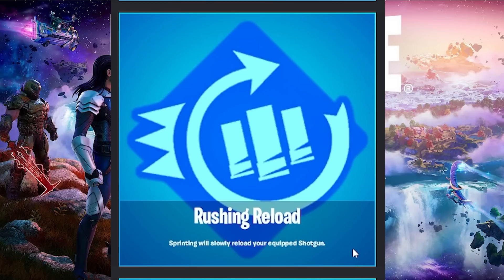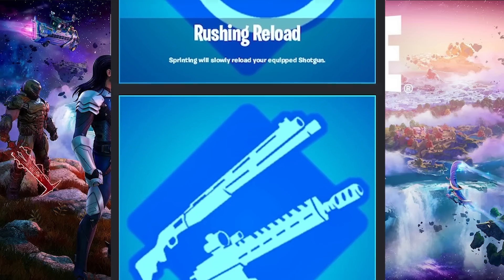Our next augment is Rushing Reload. Sprinting will reload your equipped shotgun. This is probably the best augment, and I'm not even lying here — just because of how powerful this is. If you're in a fight, you literally just need to sprint for half a second and it will instantly give you all the bullets back in your shotgun. As long as you have more shotgun ammo in your inventory, you can literally infinitely fight somebody close range without ever actually reloading the shotgun. All you need to do is tap the sprint key for even just a second and those bullets will be back. I think they're going to nerf this one pretty quickly, because in my eyes it is really overpowered.